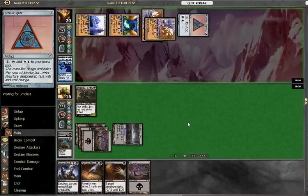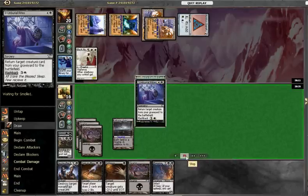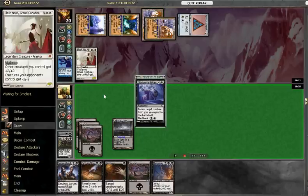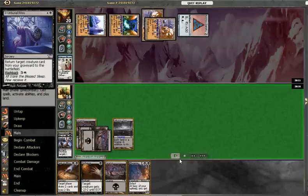Opponent runs Gifts for Elesh Norn and Unburial Rites, then Unburial Rites the Elesh Norn right then and there, thanks to his massive amount of mana with Tron online. Fortunately we've got an answer to Elesh Norn in the form of Go for the Throat.